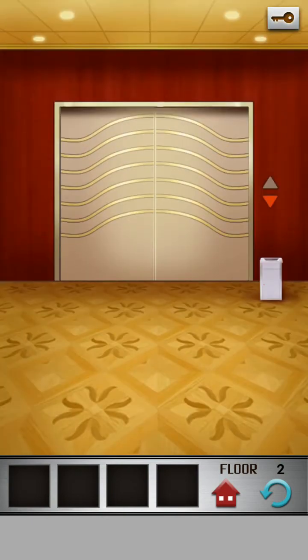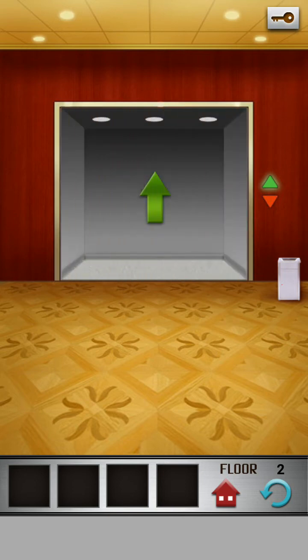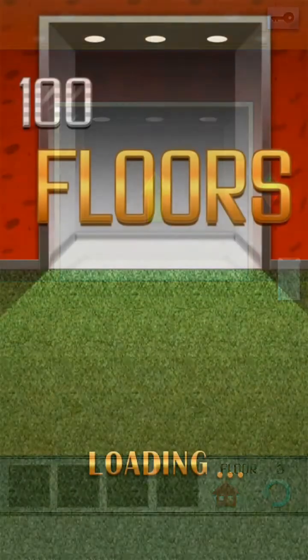On the second level, what you're going to do here is slide the block — slide the box to the left. There's the button. Click on the button; it's now in your inventory. Click on the button in your inventory and place it above the red button. It's done. Click on the door, then click the button to open, and click on the green button.